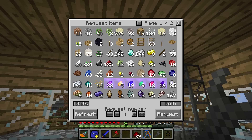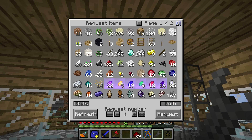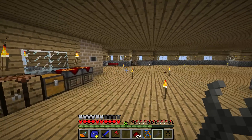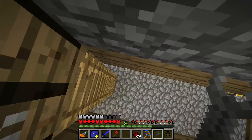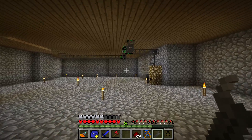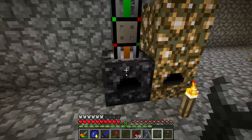This might not seem that cool — okay, it is cool — but why don't you just open your chest normally? Well, there's something more to this. You also have something like craft. What do you mean with craft? Well, you can actually automatically craft items and request them. That sounds cool, huh? I bet it does.